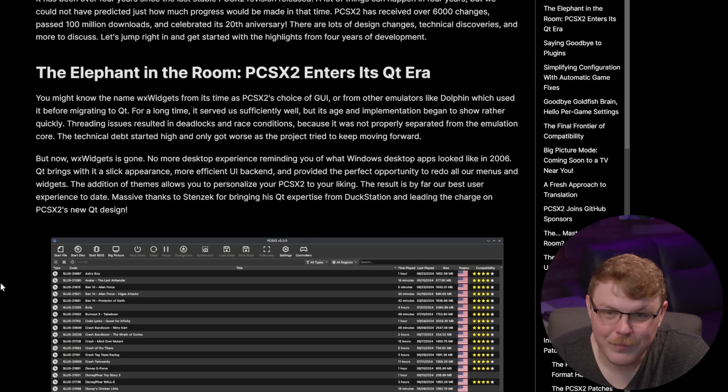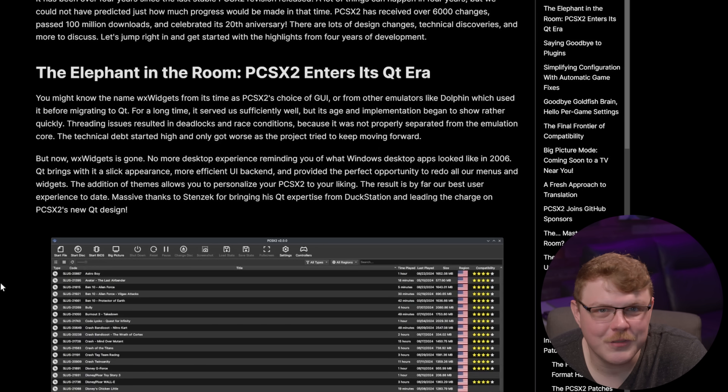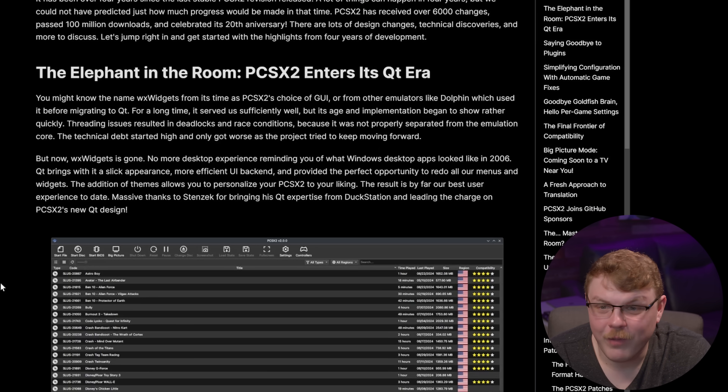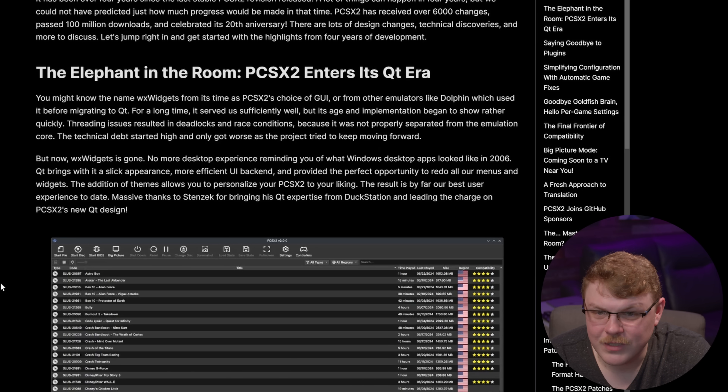The elephant in the room: PCSX2 enters its Qt era. It's spelled Qt and pronounced 'cute' — that's how the developers intended it. However, whenever I read it, because I'm a bit neurodivergent, I say 'cutie.' So if I misspeak and call it 'cutie,' just deal with it — leave me a comment with timestamps letting me know. You might know the name WX Widgets from its time as PCSX2's choice of GUI, or from other emulators like Dolphin, which used it before migrating to Qt. For a long time it served sufficiently well, but its age and implementation began to show rather quickly.